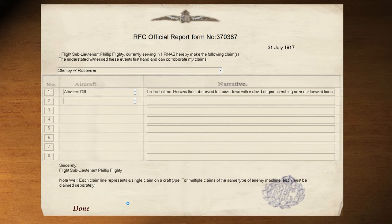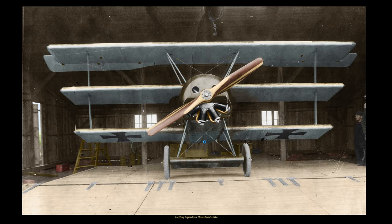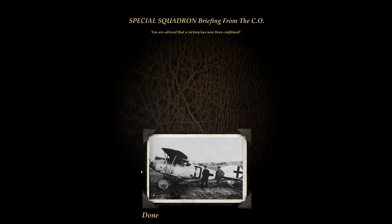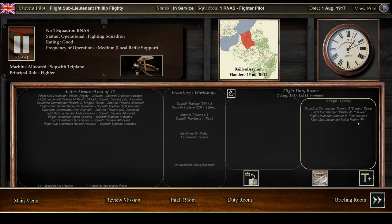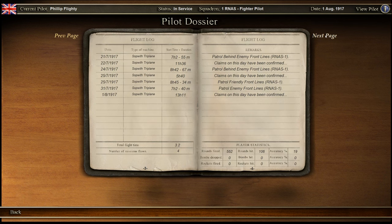All right — there we go, that's all done. Let's submit and take a look back at the squadron ready room to see what the situation is. Claim is confirmed — came down near our forward lines, so that was probably a pretty easy claim to make. Done. I'm going to take a look at the pilot. Three kills — I thought we had like two; I guess I forgot what the other one was.